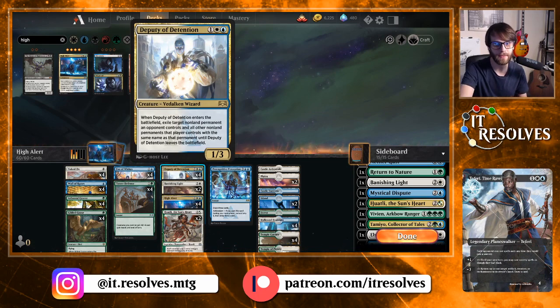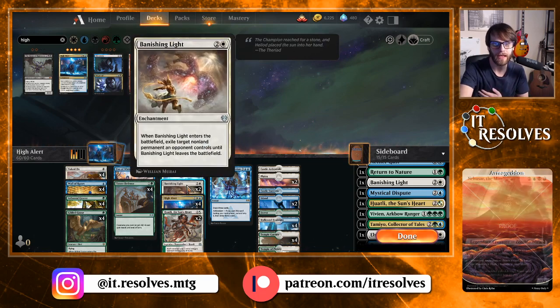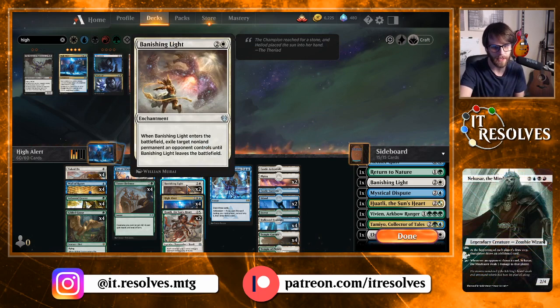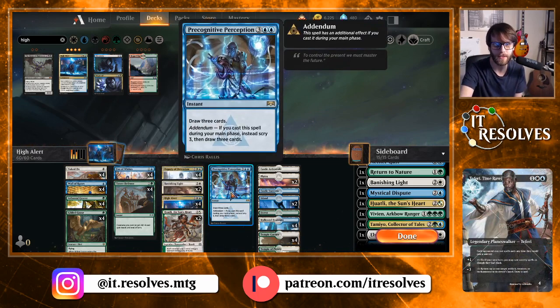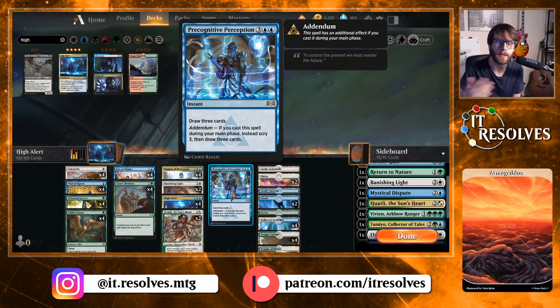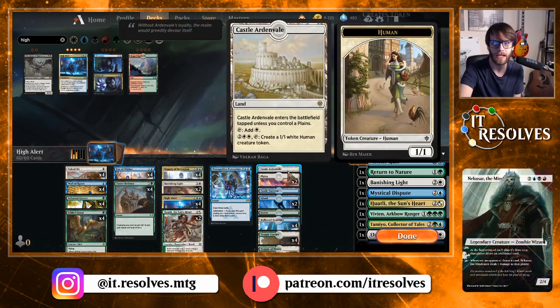Deputy of Detention is perfect for this deck — it's a one-three with powerful toughness and removes permanents from the battlefield. Banishing Light plays a similar role but isn't on a creature. We have High Alert and Whatley, which does something very similar and also provides life gain. The last card is a one-of Precognitive Perception, which lets us draw cards — and if cast during our main phase, we scry three then draw three.